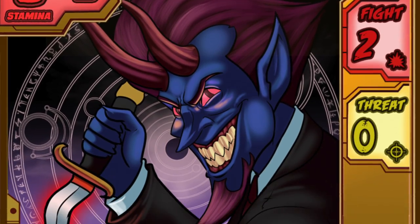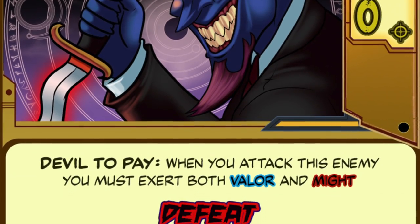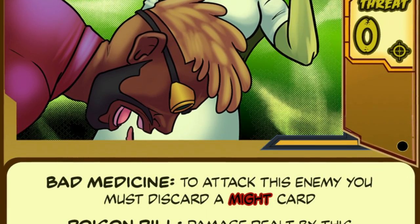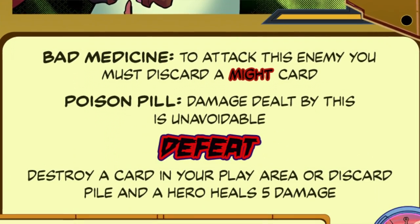Lord of Night and Mother Munchausen are also threat-zero enemies who the heroes can deal with if and when they choose. In each case, they have defensive abilities that make it hard to do so. Lord of Night requires that heroes spend an equal amount of valor and might to do damage, and Mother Munchausen forces you to discard a might card before you can attack her. But if players do manage to defeat these vile villains, they'll gain substantial rewards. Alternatively, if players do not feel like engaging them, they're free — somewhat unheroically — to just ignore them and get on with the supervillain.